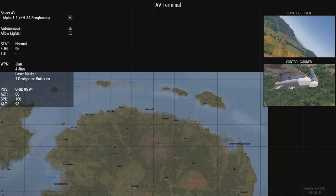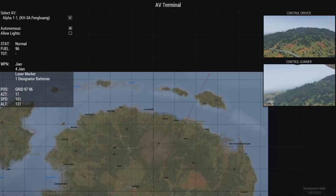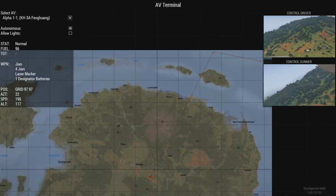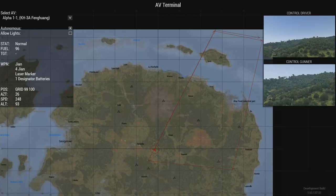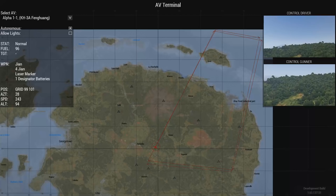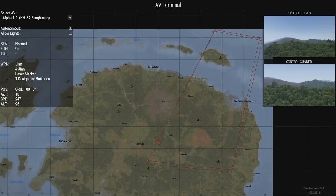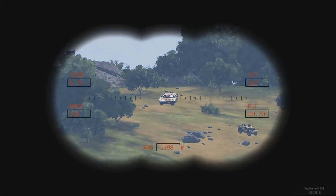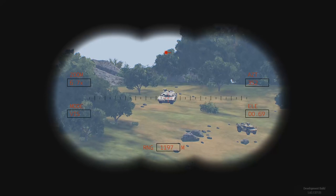I'll cancel the waypoint and put the waypoint beyond it so it'll loop around a couple times. I really wish you could give UAVs cycle waypoints. He's already lined up — these guys will fire from a really long way off. Let's laze one of these targets and now we wait. You have to be patient with the plane UAVs because you have to set them up, but they will fire from really far away.